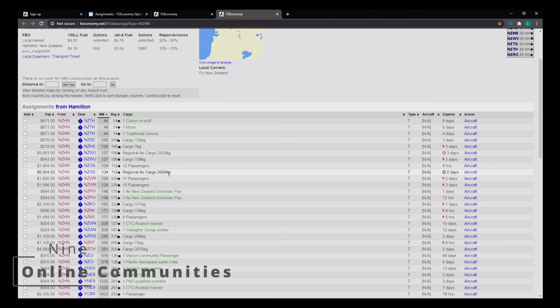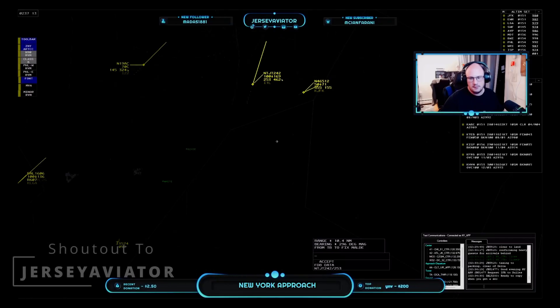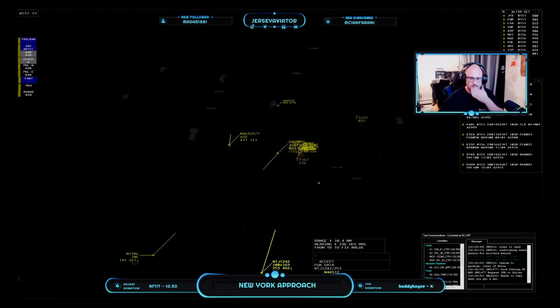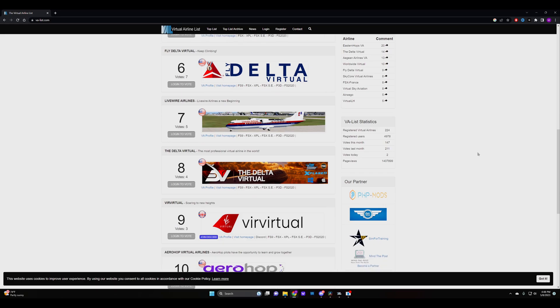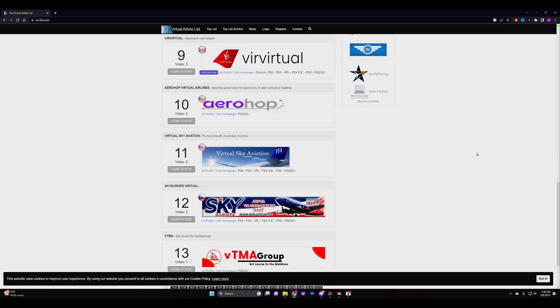At some point you may start feeling like you're just aimlessly flying around with no real purpose — where's the challenge? Fortunately there's a whole lot of solutions. There are plenty of online communities that can help you find your calling in the virtual skies: whether you want to mingle with fellow enthusiasts on our Discord, take it up a notch and fly on VATSIM for a more realistic experience, or even join a virtual airline and live your dreams of being a commercial pilot. There's something out there for everyone, so don't be shy.